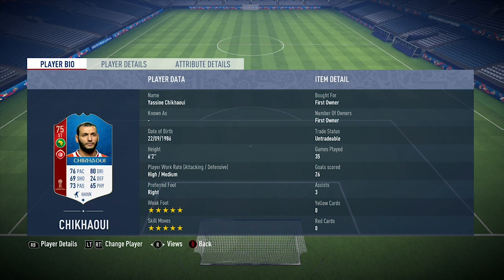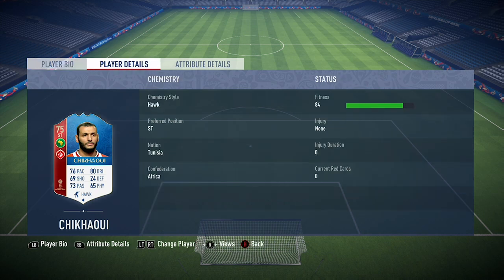In today's video I'm going to be reviewing 75-rated striker Yasin Shikawi. Now if you don't know, on FIFA 15 this guy was my favourite ever card and still to this day is just the best skiller in my opinion. He's got the 5-star weak foot and 5-star skill moves, which he's luckily been able to keep. He hasn't been on the game for around 3 years, because he moved to the UAE league which isn't in FIFA at the moment, but hopefully it will be added back in FIFA 19.